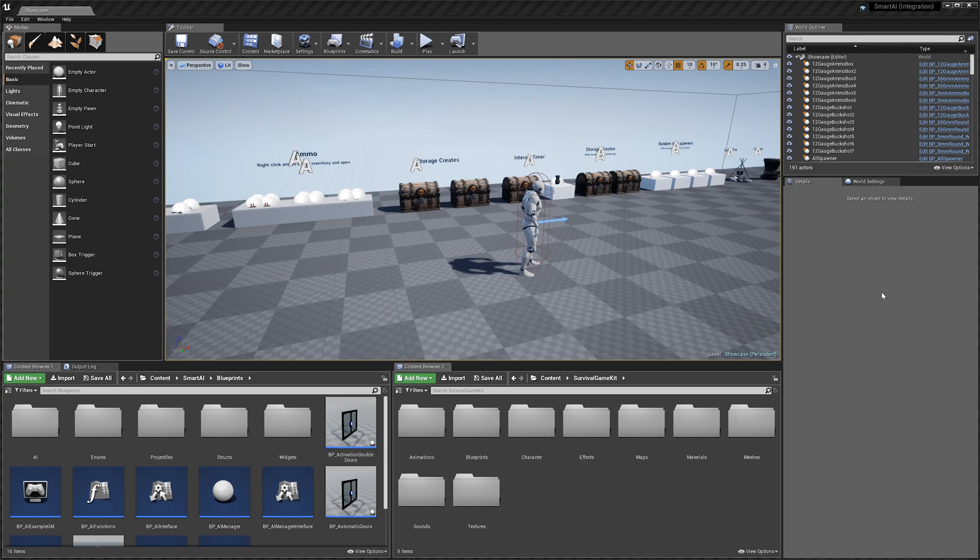Hey guys, today I'm going to be showing you how you can make your Smart AI characters that are integrated into Survival Game Kit harvestable with melee weapons once they're dead.